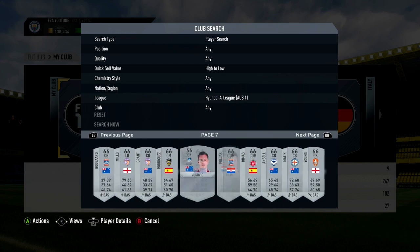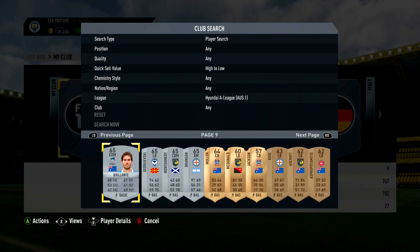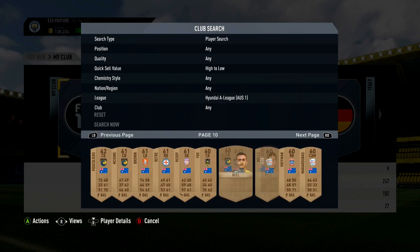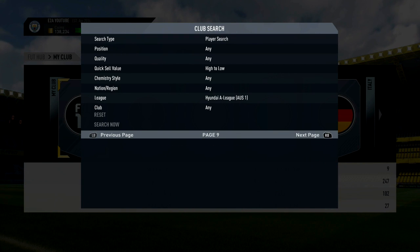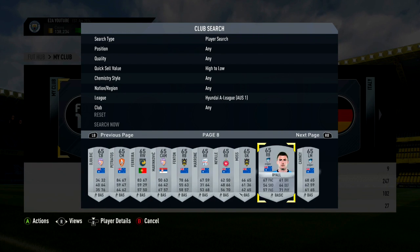You can complete the SBCs very quickly as soon as they come out. Or you can wait a couple of weeks and then sell these cards on - I'd recommend waiting a week or so before selling, just so the cards get a bit rarer and their prices go up more. What you want to do is invest in all of the non-bronze players from these leagues. Silver players are more reliable, and any gold cards as well.